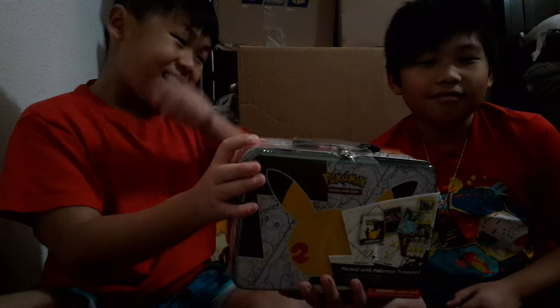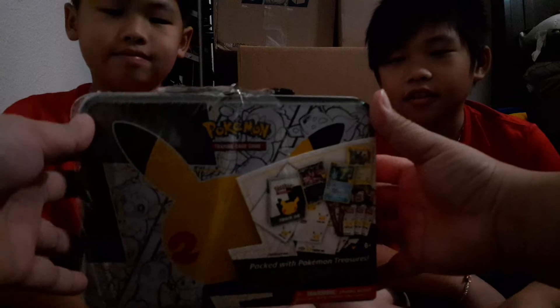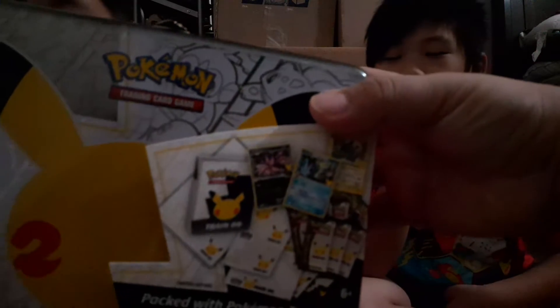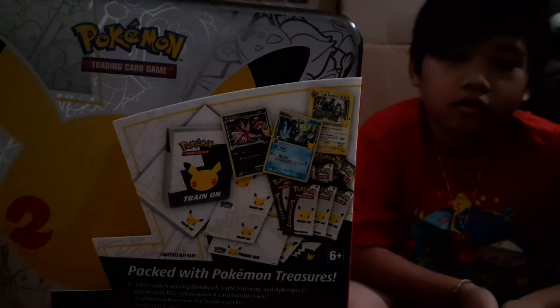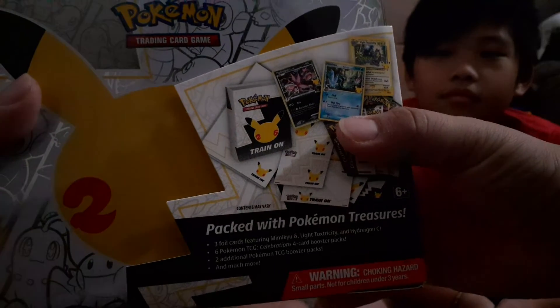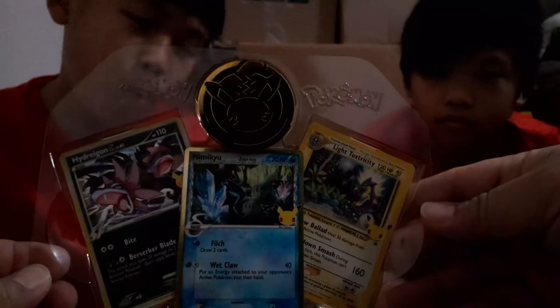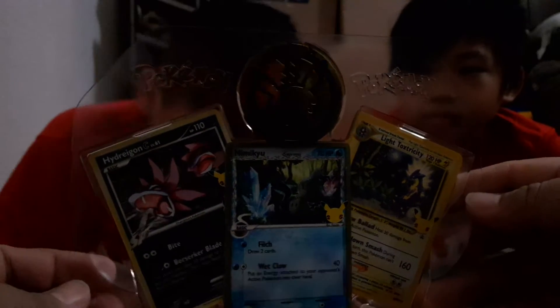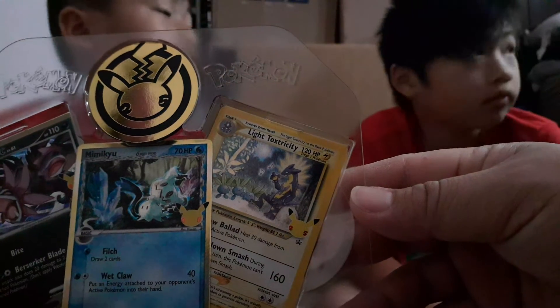Today we have a celebration lunch box that we're going to open up. There's a box and I'm going to open it up and see what we get. You can see right here — it's kind of blurry — but there are three promo cards in here and about six packs of Celebration and other TCG booster packs. We're going to crack this open and see what we can get. It's kind of dark but here's the cards: there's a Hydreigon, the Mimikyu, and the Light Toxicity.